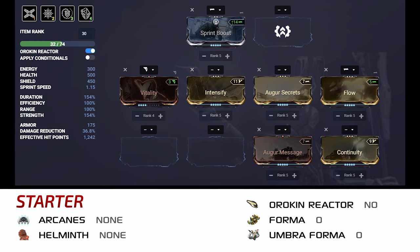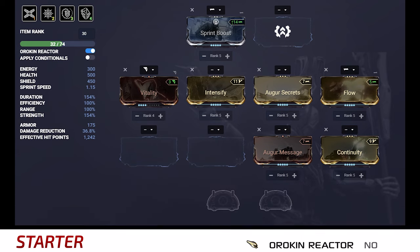Extra efficiency is also somewhat unnecessary since Thurible gives us an unlimited supply of energy for all intents and purposes. Strength, on the other hand, is quite important, as it determines the lifesteal, bonus fire rate, and bonus reload speed of Penance, the energy conversion efficiency of Thurible, and the bonus crit chance per 100 damage of Covenant. As for duration, Continuity and Augur Message should be plenty. I've got a partially ranked Vitality to provide some tankiness if and when your shields drop, and Flow is here because Harrow's base energy pool is poo-poo.